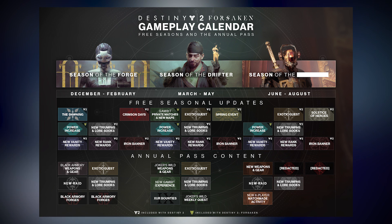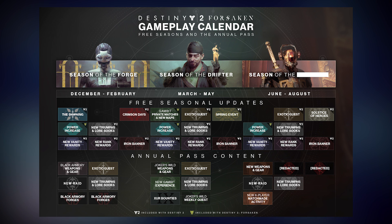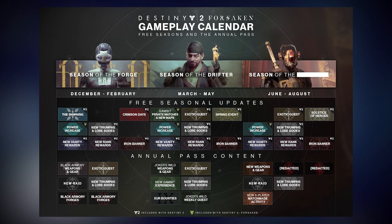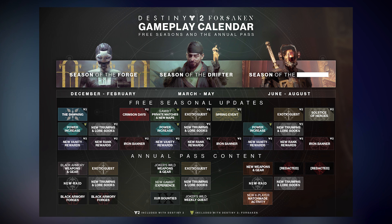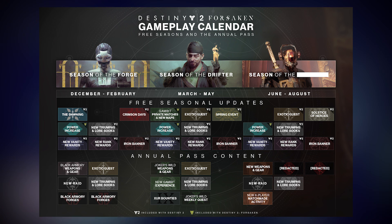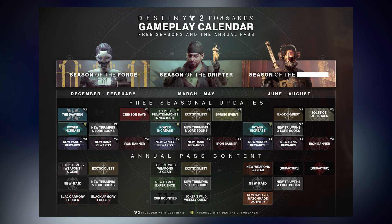The Viaduct confirmed that we're getting 50 power every single season, so in Season of the Drifter it's going to be up to 700, and then Season of the Redacted is going to be 750. The only other thing that's Forsaken exclusive, aside from that, is simply Gambit private matches and new maps, because you have to have Forsaken to play Gambit in the first place. I'm pretty happy with the free seasonal updates, and I think if there's any doubt in anyone's mind as far as what you're getting out of your $40, this kind of paints that picture for you.